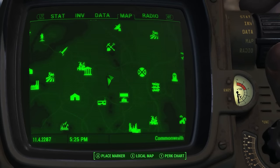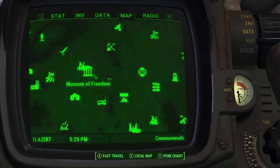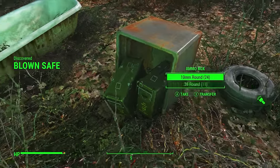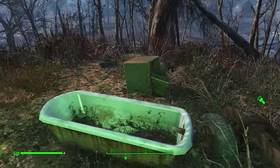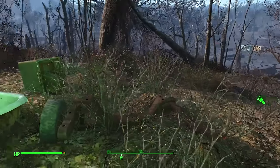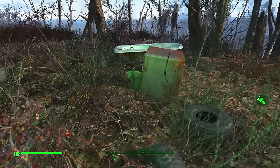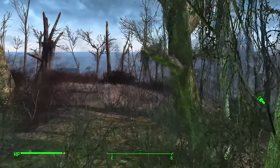This is quite a unique location just north of the Drumlin Diner near the Museum of Freedom — a blown open safe with some ammo boxes. As we all know, ammo is a very valuable commodity in Fallout 4. I always stop by here in any run just to get some nice ammo. It does respawn, so a good place to have if you're in the area.